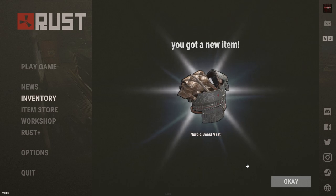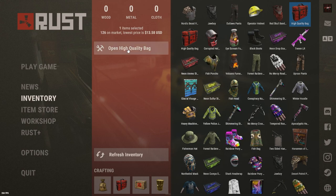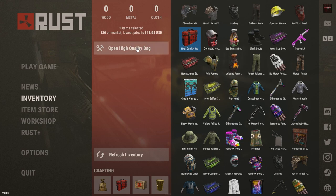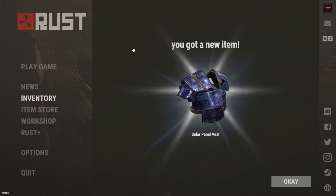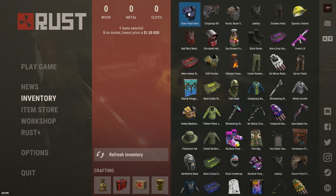Next bag, Nordic Beast Vest. I'm sure that's a solid dollar. $1.19. Next bag, Chop Shop Kilt — yeah, that sounds like it's expensive. $2.00. Another $14 bag. Solar Panel Vest — maybe I can charge my batteries as I'm getting dressed. $1.20. So in recap of the first wave of bags, you can do the math — I'm pretty sure it's an epic loss.